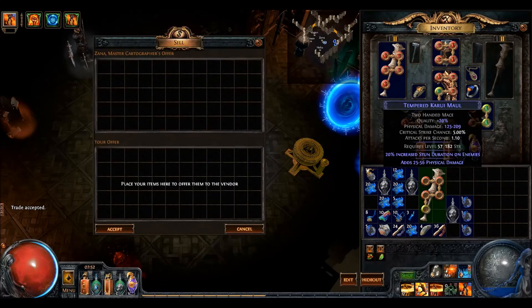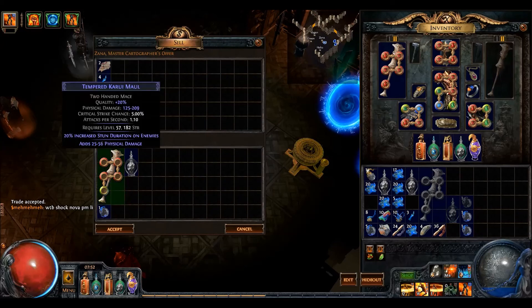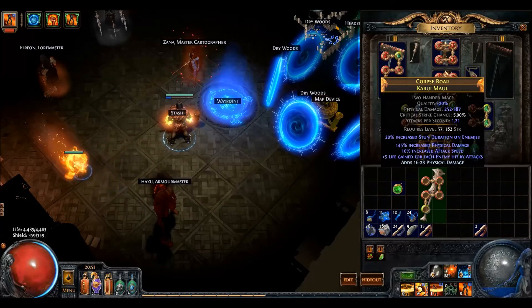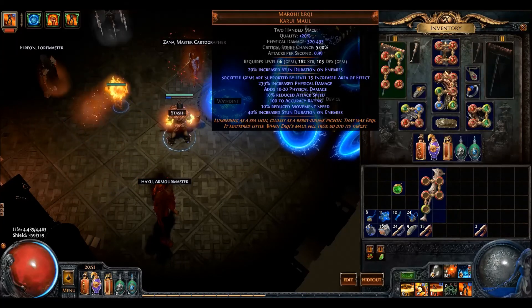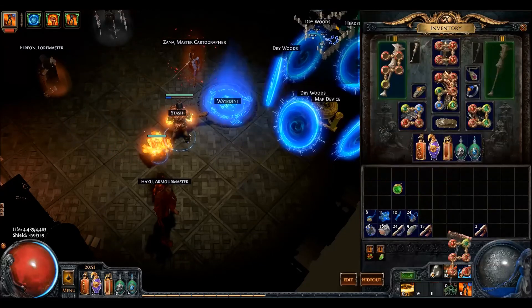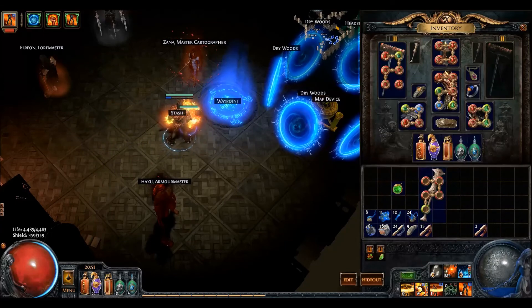Here you can see the recipe to get flat physical damage. The highest roll is unavailable — you cannot achieve that. So using the alteration orb and regal on the percentage physical damage is the way to go. We also got a nice new mace. We also picked up a Marohi Erqi unique.